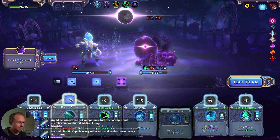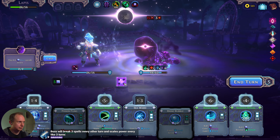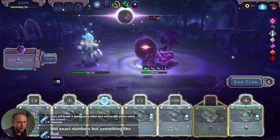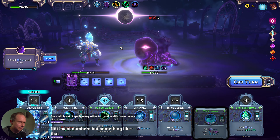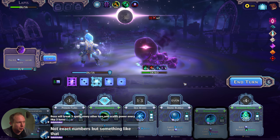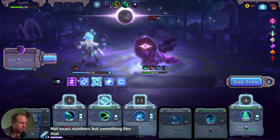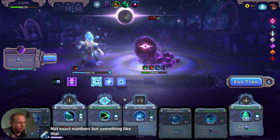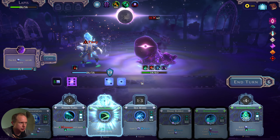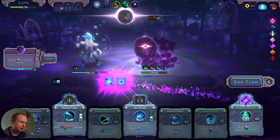Yeah, that's enough. The boss will break three spells every other turn and scales its power every three turns. For this one we just get this die back if we do this, so that's fine. We don't have wash away though, that's unfortunate. Flipping dice right now — the two becomes a five which I can turn into a four, but that doesn't help too much. We're in trouble here. I think we need some threes.